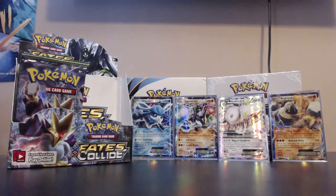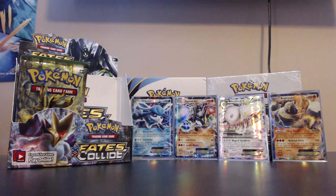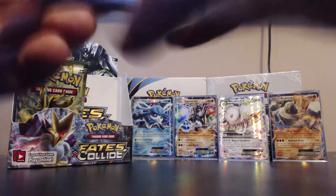We have almost every form of Zygarde now. We have the dog form there, we have the fully formed one as our EX, and we just got that middle one. We just need the little tadpole version now - I assume it's in this set. Let's see if we can get it.